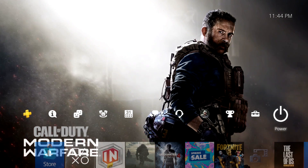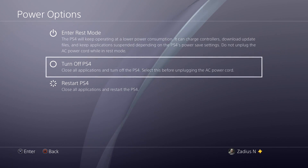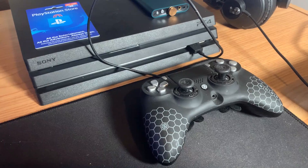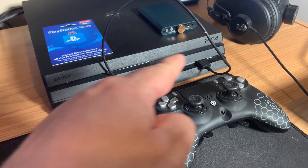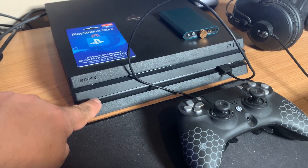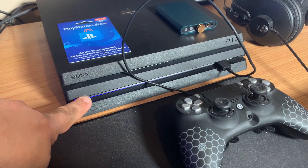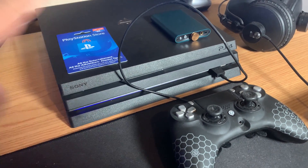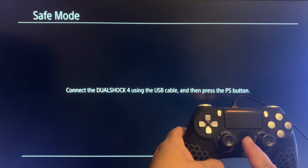To get into Safe Mode, go to Power and make sure you shut down your PS4 all the way — do not enter Rest Mode. Make sure to select 'Turn Off PS4', otherwise it may not work. To get your PS4 into Safe Mode, you'll need to connect your controller to the PS4 with a USB cable. Once it's plugged in, hold down the power button for about seven seconds until you hear a second beep. After hearing that second beep, go ahead and let go. To get the Safe Mode menu, press the PS button on your controller.